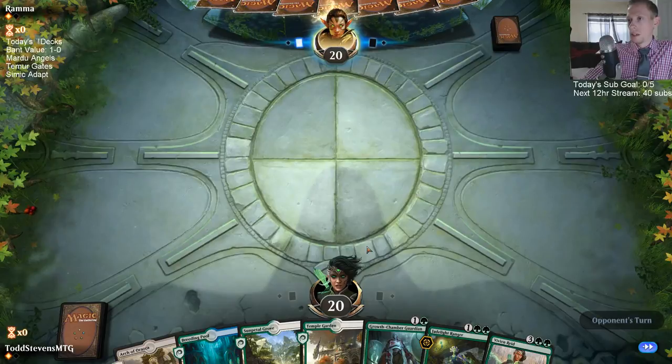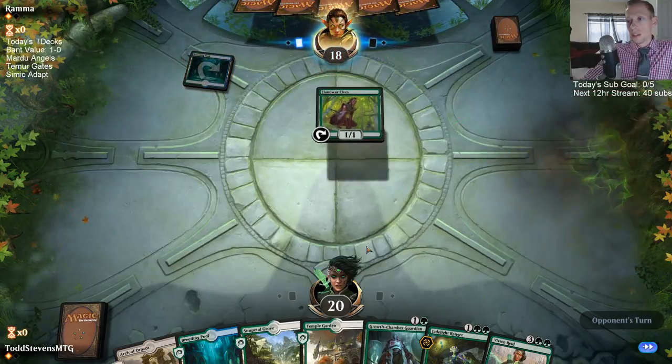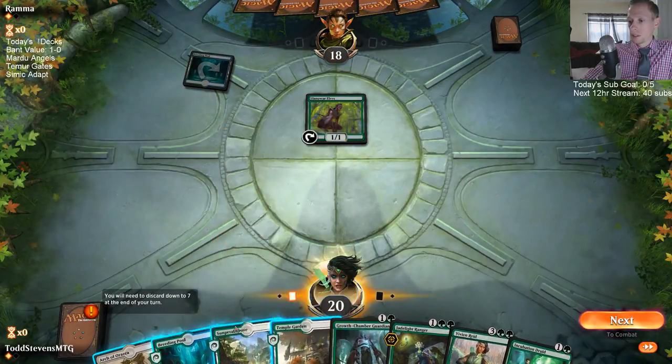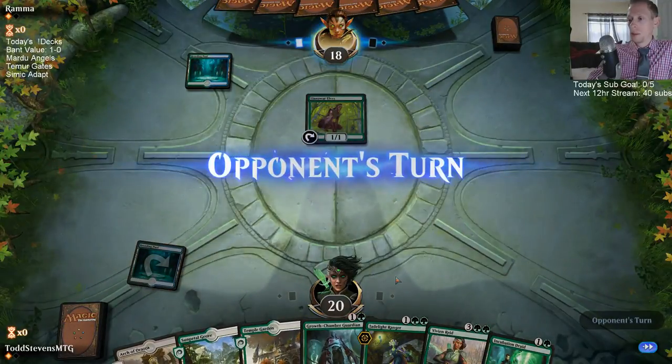A little slower — I really want our eight-mana creatures right away. Llanowar Elf on the play is tough to beat without a mana creature. There we go, that's a good draw. Let's get the Breeding Pool into play. We got the Druid.